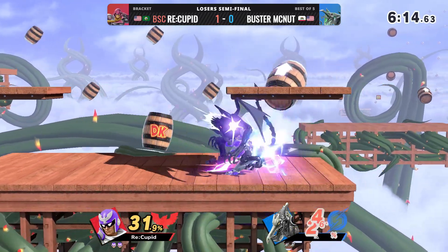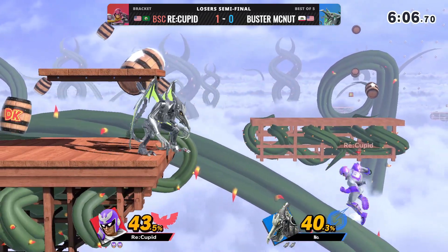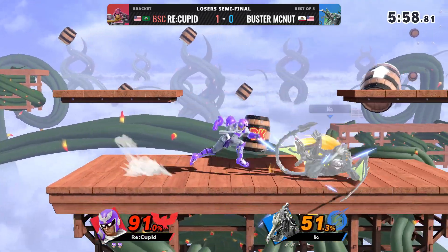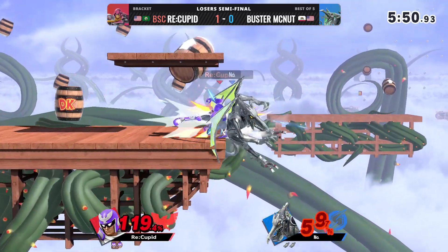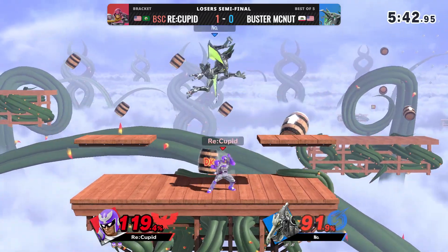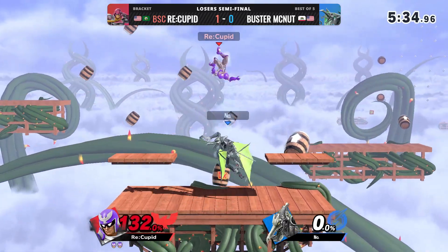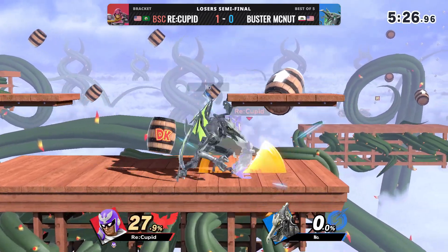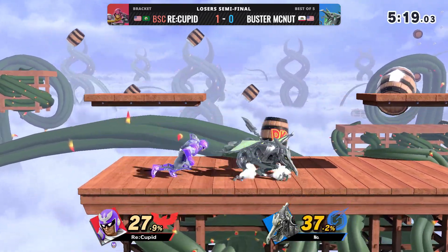The up-throw into up-smash for the tech chase. Grabs out of the Raptor Boost — that is the second time that has happened to him. I wonder if those grabs are intentional or if they just happened to work. Ridley's side B — I want to say it's called Space Pirate Rush. It's a very good move in most matchups for him, but especially in matchups against fast fallers who don't necessarily have the best recoveries. Ridley's edgeguarding is insane with his up-throw up-air and stuff like Nair and back air. One side B drags you straight to the ledge and throws you off the stage at a pretty nasty angle.